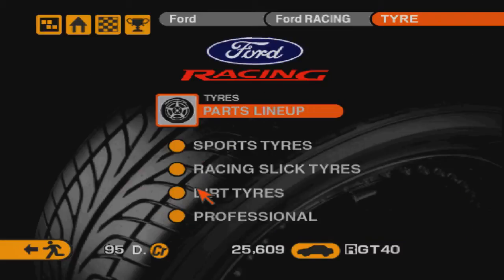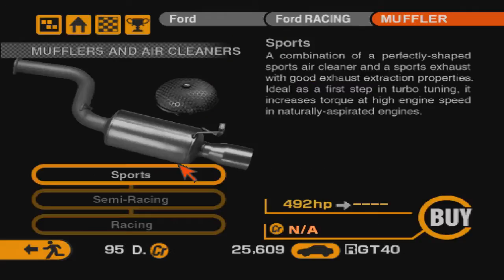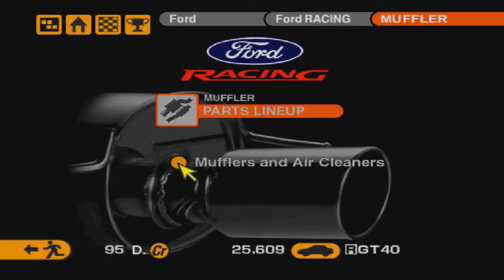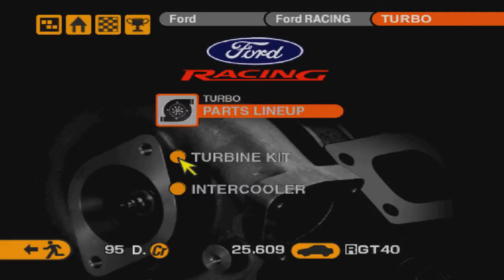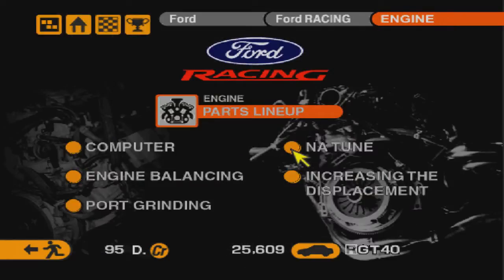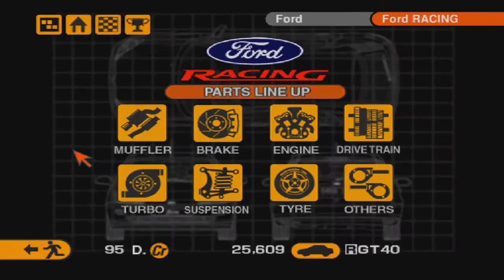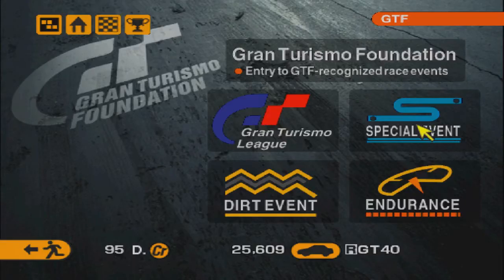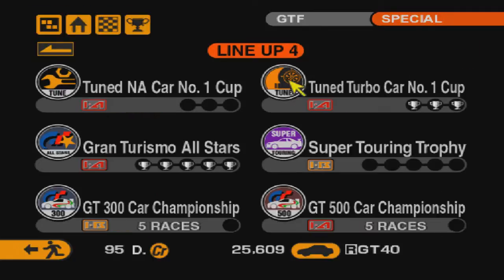Вот видите — вся резина куплена. Это означает, что у него, наверное, одеты просто дорожные шины. Ничего другого нельзя купить в запчасти — недоступно для покупки. Давайте зайдём сразу в чемпионат и там посмотрим.